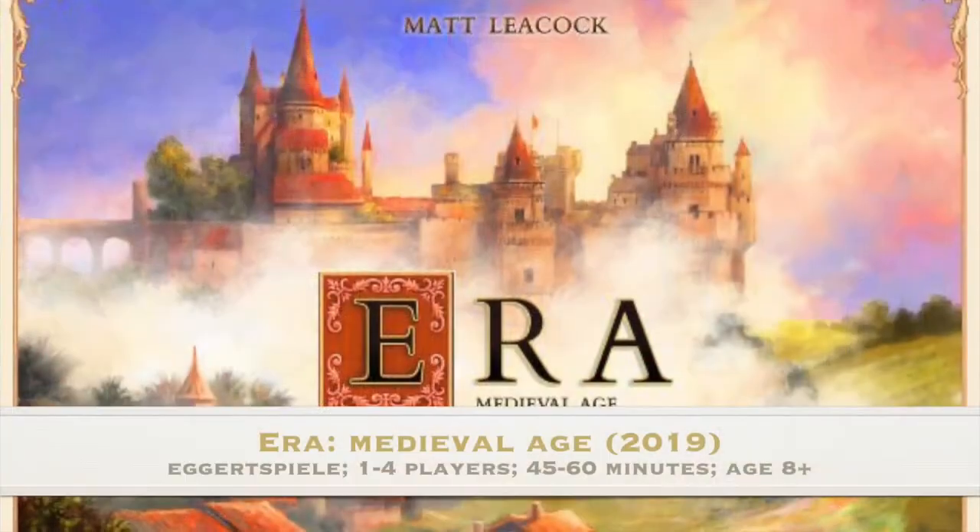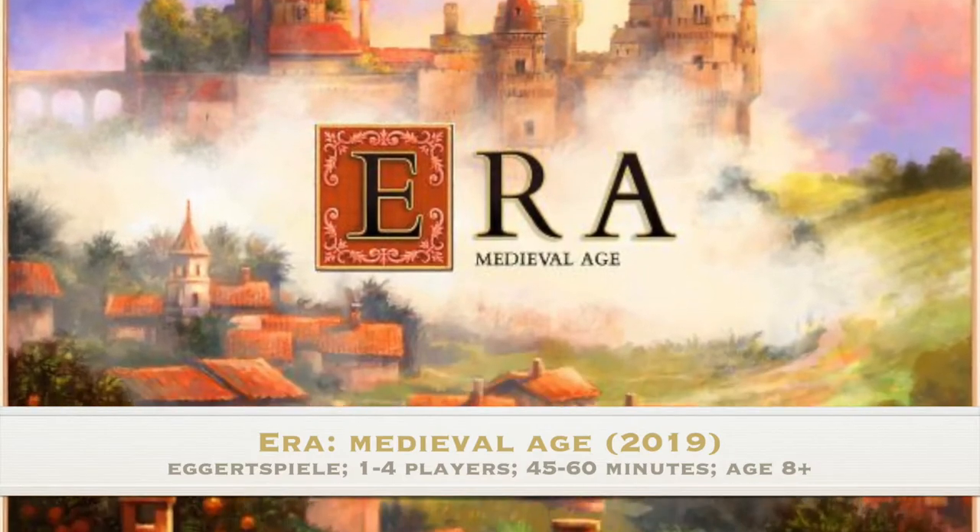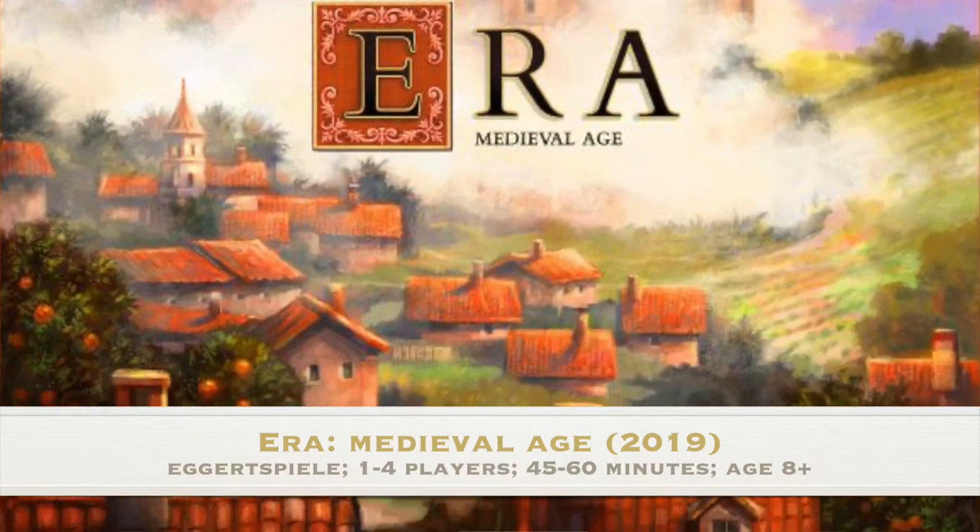Number nine is Era: Medieval Age at a 7.875. This has a very storied history with us. I got a chance to purchase Roll Through the Ages: The Iron Age at a clearance sale at the Eagle Griffin booth — they were getting rid of a lot of their clearance items at Gen Con — and I showed it to you and you did not like it. Then I heard that Roll Through the Ages: The Bronze Age was easier to understand and easier to jump into.